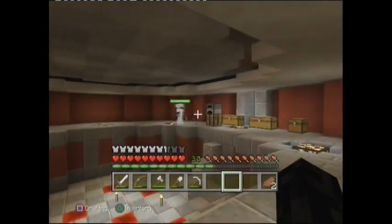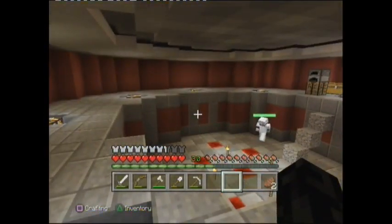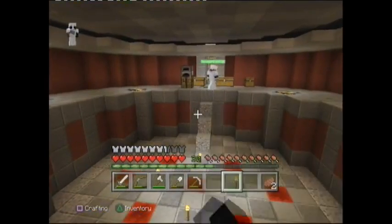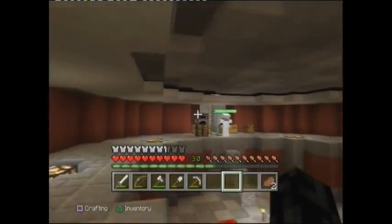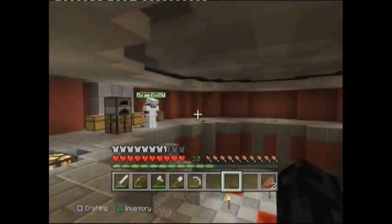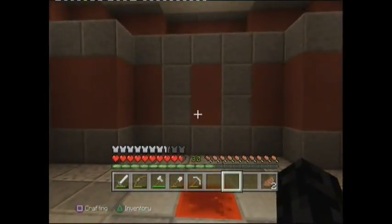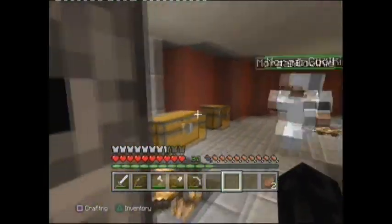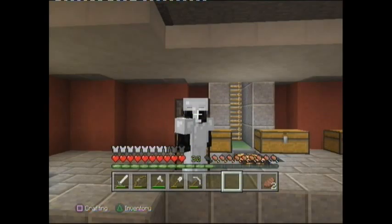We've been working on it for the last half an hour. We reset the Nether so we could find all the easy quartz, and this is what we got done. All we need now is to build a bunch of staircases — a staircase there, a staircase here, and stairs around the edge — and then it'll be completed.